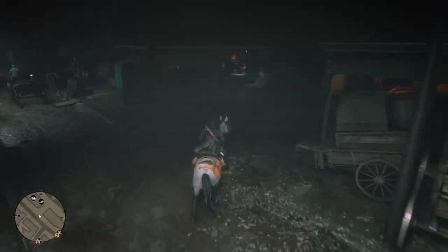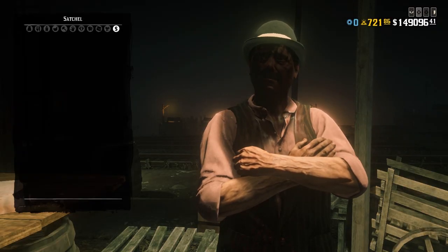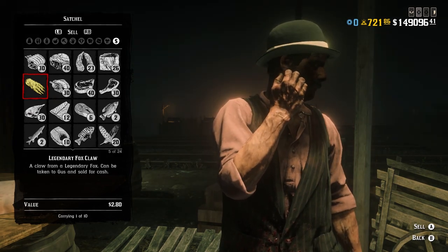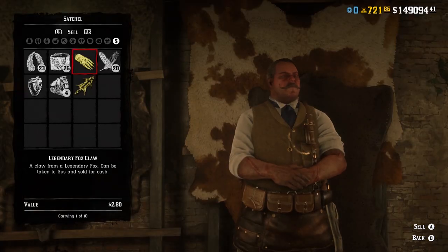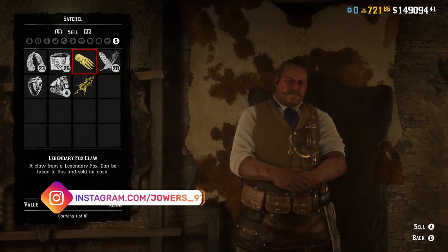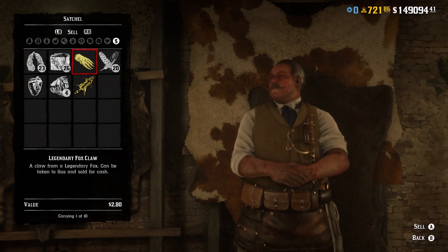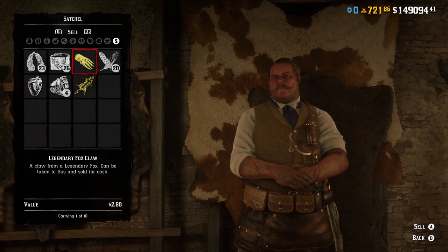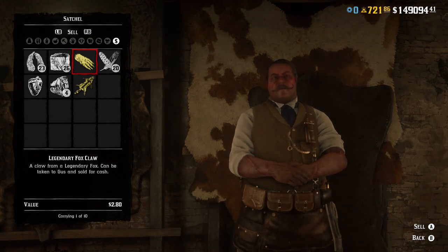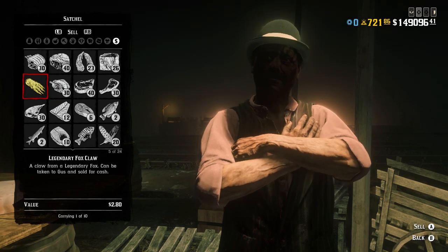Similar to the Trapper, you have the Butcher. You can sell some legendary animal parts to the Butcher — things like animal claws and animal teeth, not the pelt itself. But I don't see why you would want to do this. The Butcher gives you money for these items, but the Trapper will give you the exact same amount of money for every single item. The Trapper also has the added bonus that it logs what you've sold to him, so you can use those parts in the future to craft unique items. The Trapper doesn't currently require legendary animal teeth or claws, but in the future he might — so you can start stacking up now. But a Butcher is an option — I just don't see why you would.